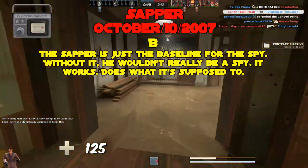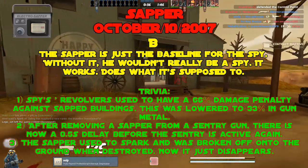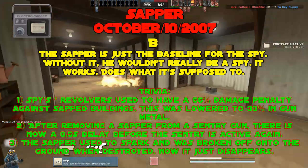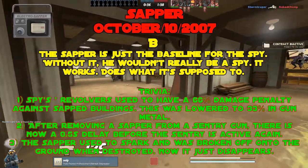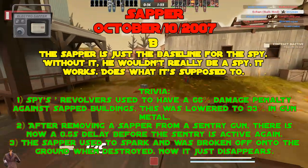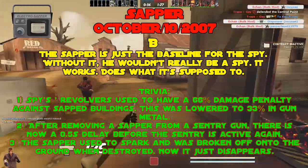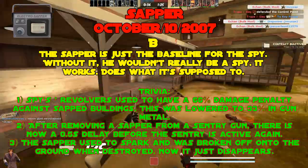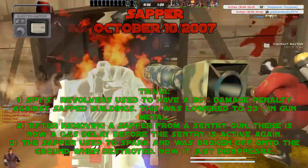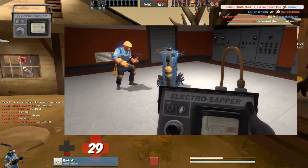Trivia. One: Spy's Revolver used to have a 66% damage penalty against sapped buildings, lowered to 33% in Gunmetal. Two: after removing a Sapper from a Sentry Gun, there's now a 0.5 second delay before the Sentry is active again, allowing the Spy some time to react. Originally the Sentry would be active directly after the Sapper was destroyed, which often left the Spy dead. Three: the Sapper used to spark and break off onto the ground when destroyed — now it simply disappears.